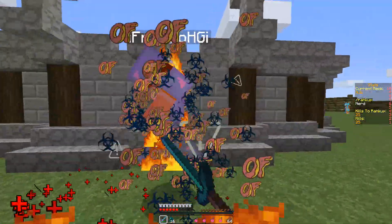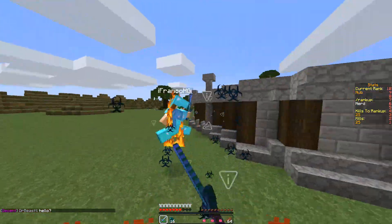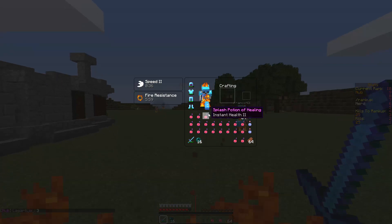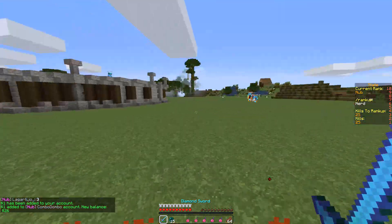It's pretty fun — you rank up through certain ranks like easy, nub, touchpad, pro, okay, good, and then pro, and then it starts listing clicks per second. It's pretty cool. There's an FFA and 1v1 mode; I'm not aware of all the ranks but it's pretty fun.